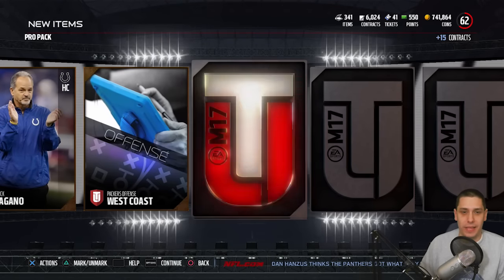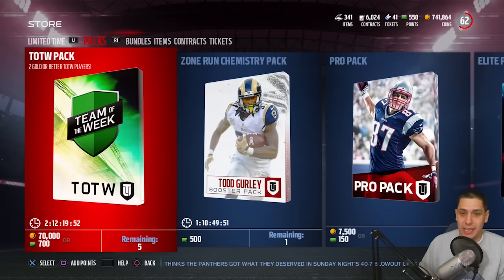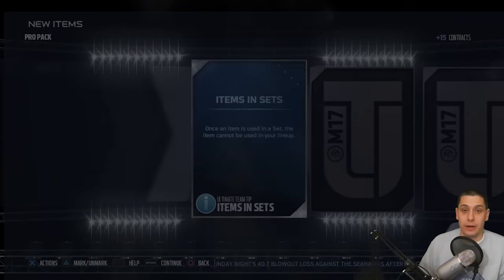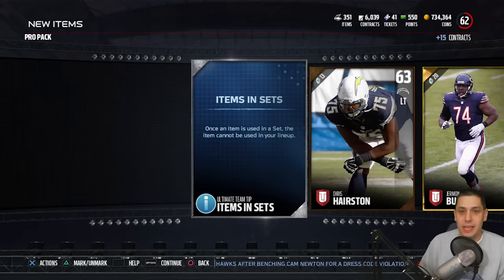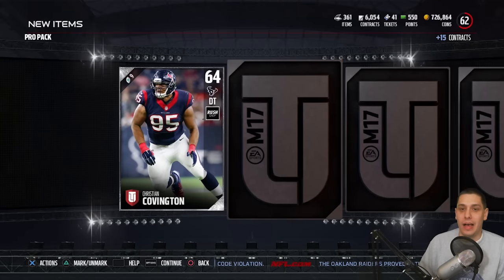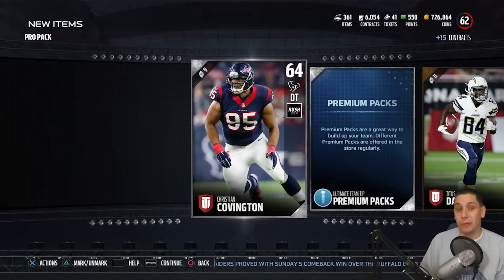Alright, so we get Nick Becton, Chuck Pagano, Nick Boyle — that's going to be two golds. We get a John Sullivan, 82 overall. We'll open up our second Pro pack. We get a Jermon Bushrod — that's pretty much going to do it on this pack, unfortunately. One more Pro pack — we get two golds out of this one as well, including a Jalen Ramsey. That's not too bad. But we didn't pull any of the Team of the Week cards.